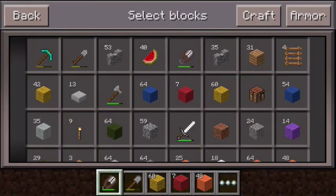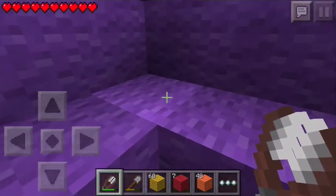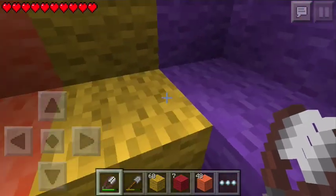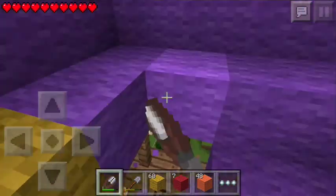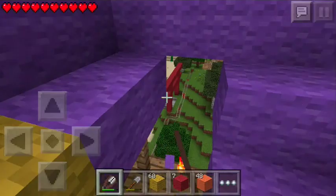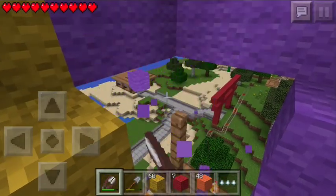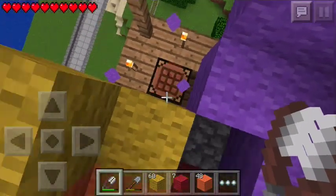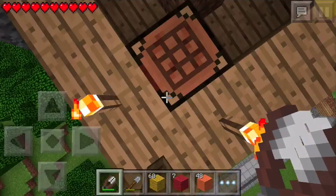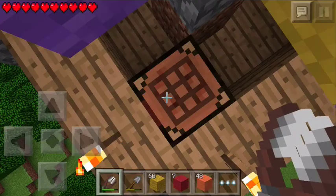Green, blue, purple. We can do some other block, or just like white and gray and wood, because wood definitely floats — same with wool, wool just floats. I'm going to go ahead and grab this purple wool because I'm going to need it. I guess we can just pile up with orange.